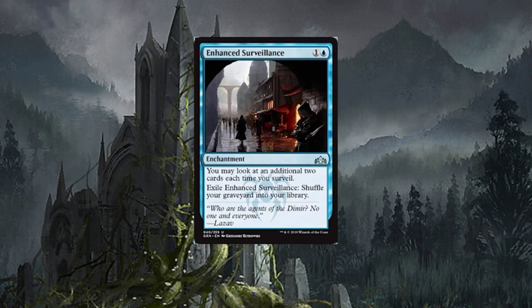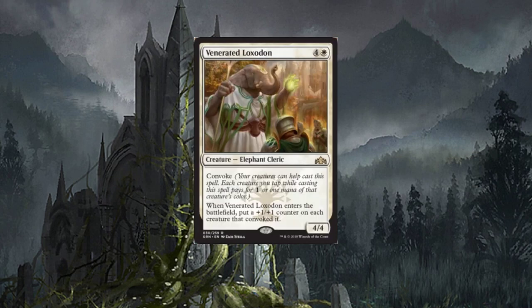Enhanced Surveillance — two-drop enchantment. You may look at an additional two cards each time you surveil. That's ridiculous. Exile Enhanced Surveillance to shuffle your graveyard into your library. For decks that use surveil, this is going to be a card you'll want to run — not bad at all.